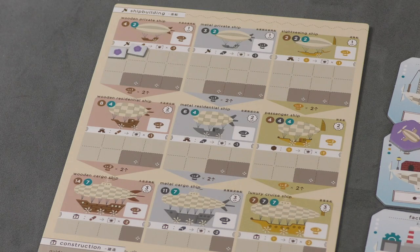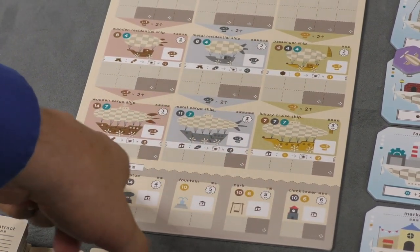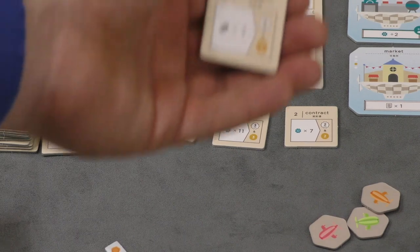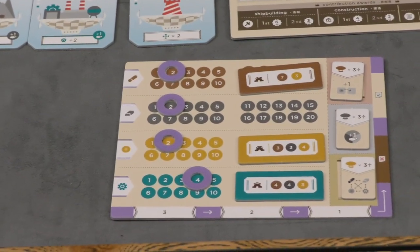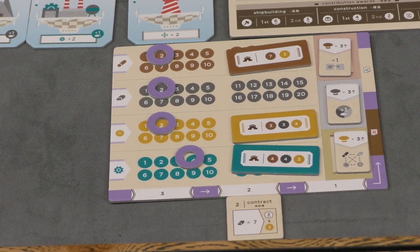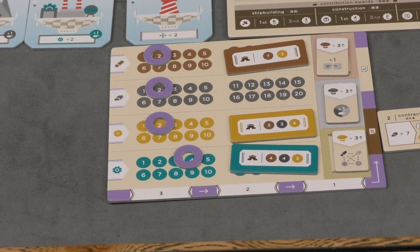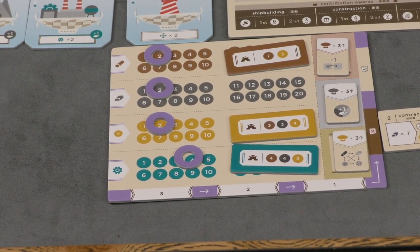There are also huge construction buildings at the bottom of the board — you pay big prices but get four, five, or six points. Another tile lets you take contracts. Say I take a contract needing seven iron, which gives me two victory points and two gold. I place it under the appropriate number on my player board. Every stage — not every round — it moves one space. If I fulfill it in time, I get the rewards. If not, I lose points at the end. So you likely won't take contracts unless you can fulfill them, and you have one, two, or three stages to do so.